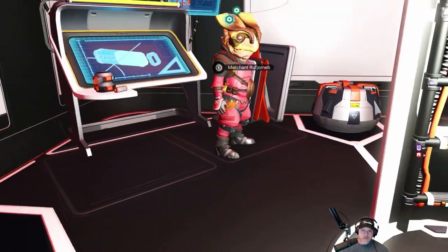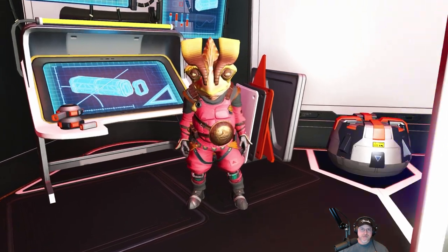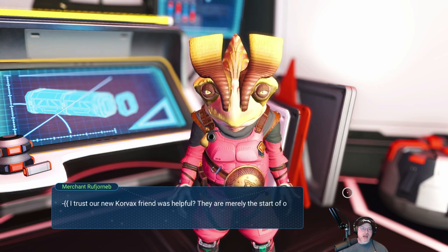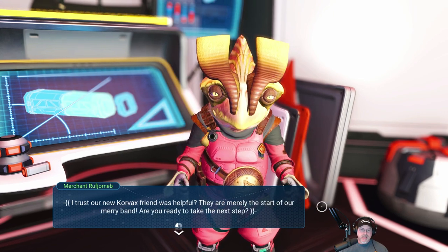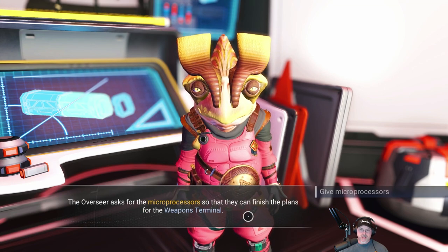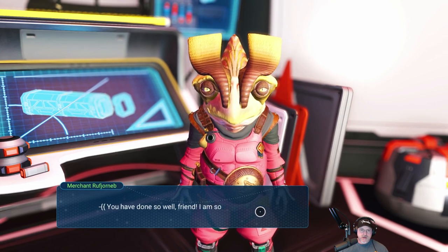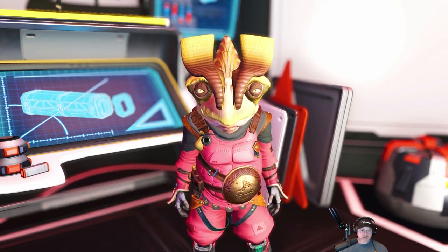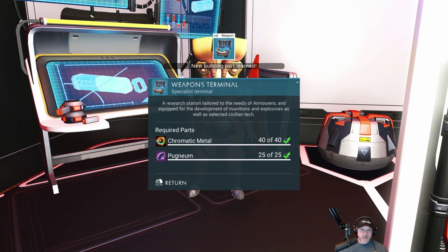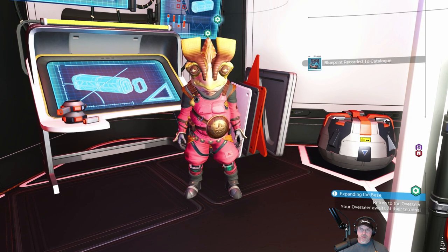The overseer asks for the microprocessor so they can finish the plans for the weapons terminal. We give them the microprocessors. New building part learned: Weapons Terminal. We need bugdium and chromatic metal, which we should have plenty of. Blueprint recorded in catalog.